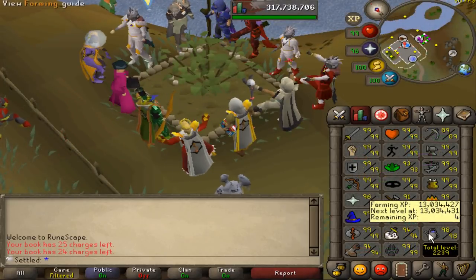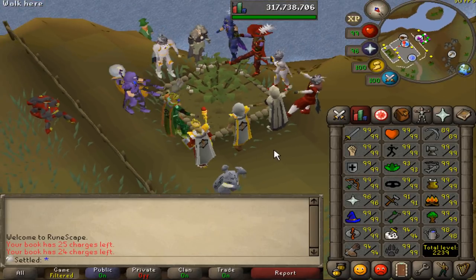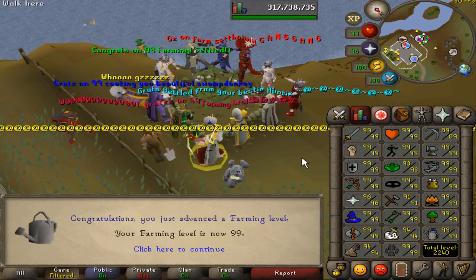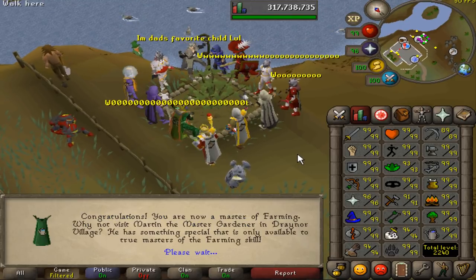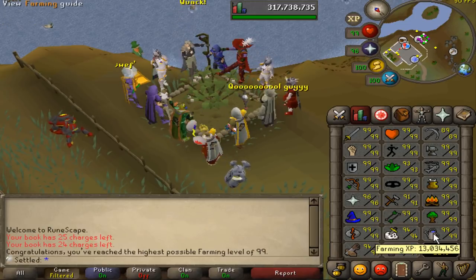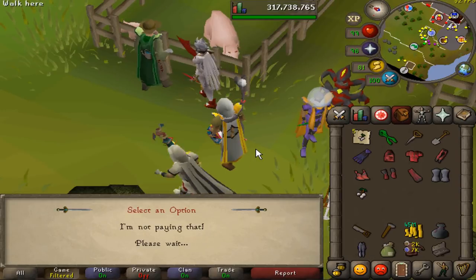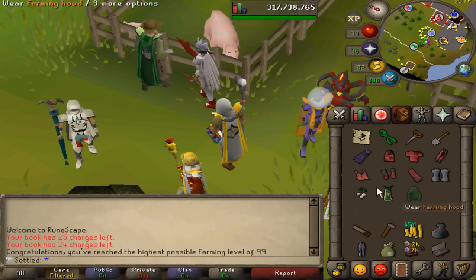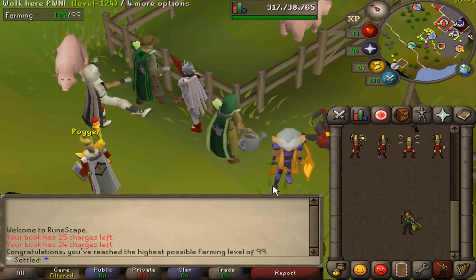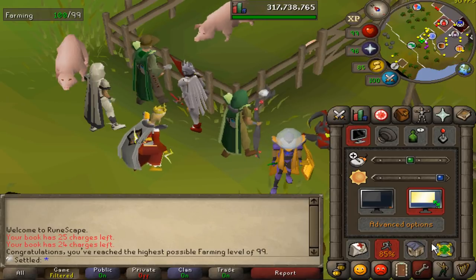We're only four XP away from claiming the 17th 99 on the account. A lot of trees, a lot of herbs, and we're here. Let's pick this berry and finish this off. 99 farming — such an awesome cape as well. We're going to go claim it. Unlimited spirit trees, which is actually extremely good, so whenever I get a spirit tree seed I will definitely plant it. Let's go claim this cape. Thank you for the cape, Mr. Martin. Very good looking cape and also extremely useful — 5% extra yield from herb patches now. This is going to make my herb XP go a lot quicker, and it's the slowest skill, so it's really nice to have this cape out of the way.